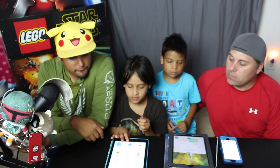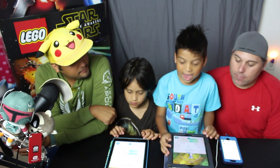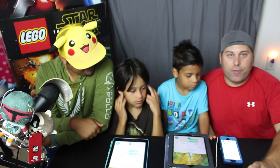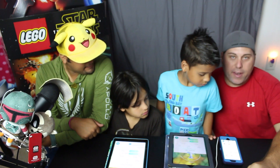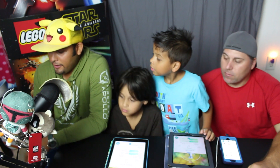Banana Boy has a Dratini with 69 IVs and a CP of 445. Epic Ethan has 88 IVs and a CP of 412. Harley is evolving a 645 CP with an 82.2 IV.